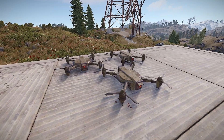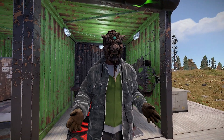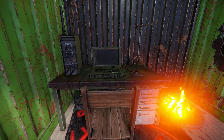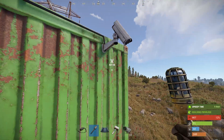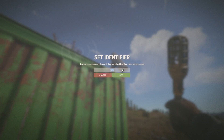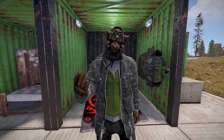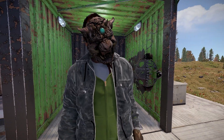Feel free to skip around to whatever item you want to check out. As a start for all cameras, you will need a computer station as well as some electricity for some but not all of the cameras we're checking out. As a general standard, you'll need to tap E on these items to set ID to match your computer station to access your cameras. This is the same for all four of these items.